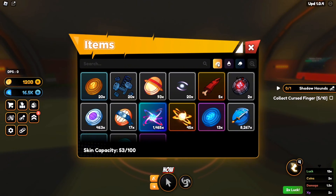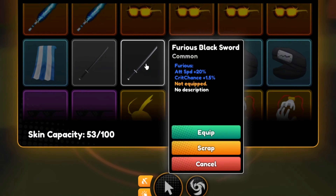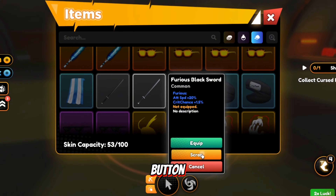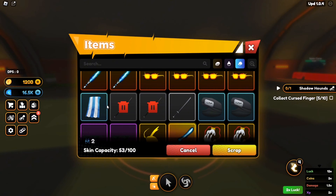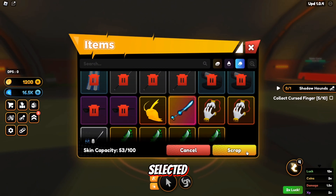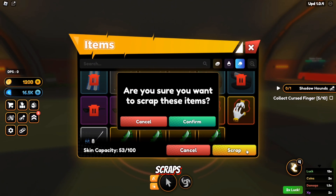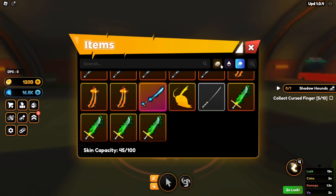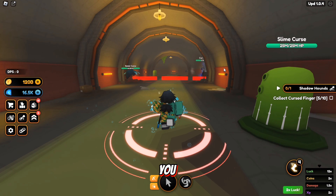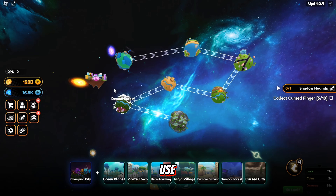Now let me show you how to get scraps. You can get scraps by dismantling the items you get from the red chest. I have 20 scraps right now. Once you click these items you're gonna see a 'scrap' button — just click that, select the items to turn into scraps, and turn them into scraps. As you can see I have gotten 8 more scraps. This is how you get scraps.